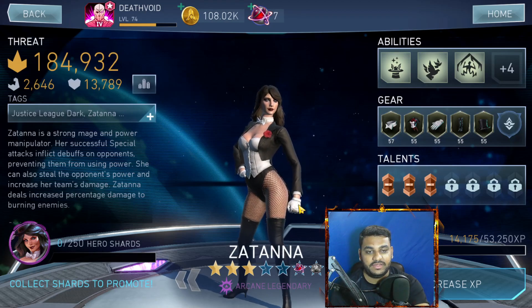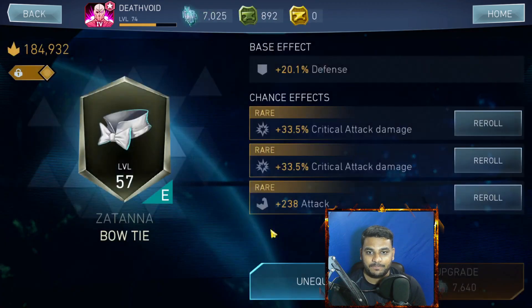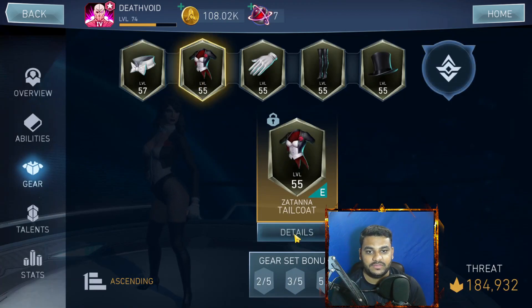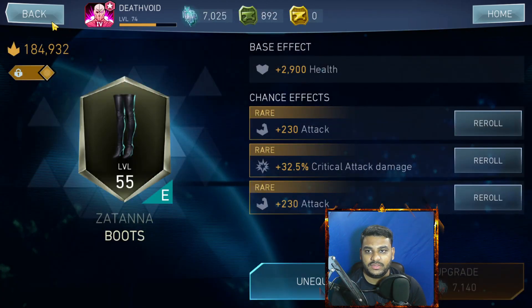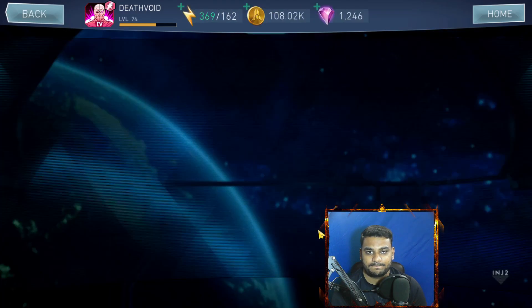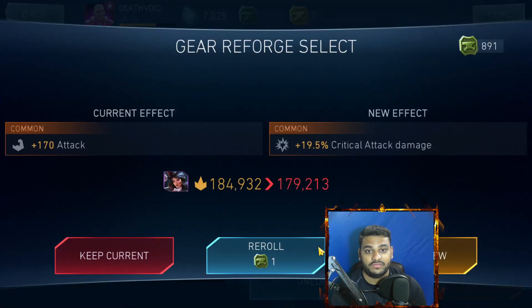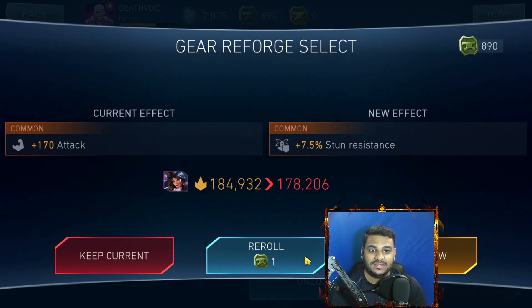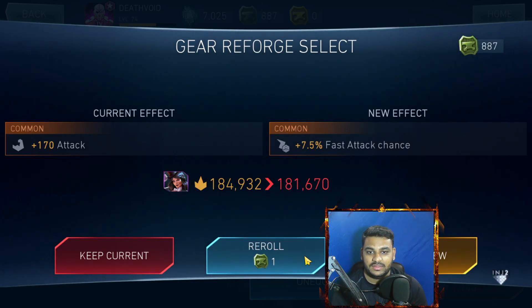I've already set up all the gear effects, so let's move on with the gears first. The first thing we need on the gears is five attack stats. Make sure, as I always say, to put in the rare effects — it gives you extra stats. So there's one attack. Let me count: one, two, three, four, and five. This last one is a common one, so let's re-roll it a few times to try to pull in a rare attack stat. If we get it, great; if not, it's still okay because all the other attack stats are rare.